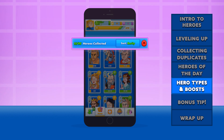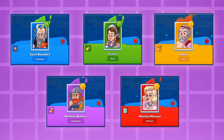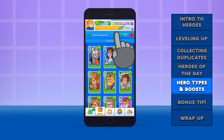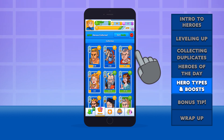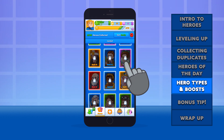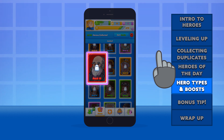Heroes will come in the following rarity levels: common, rare, epic, legendary, and historic heroes, each represented by their own different colored cards. In addition to rarity, we can organize our heroes by what age they're from, or what their level-up status is. As we scroll down, we can see those three buckets — heroes in our collection, heroes waiting to be found, and heroes that are locked. These locked heroes cannot currently be found in capsules, and you'll need to rank up to add them to your to-be-found list. For example, we can see that this historic hero can't be found until we reach rank 15.